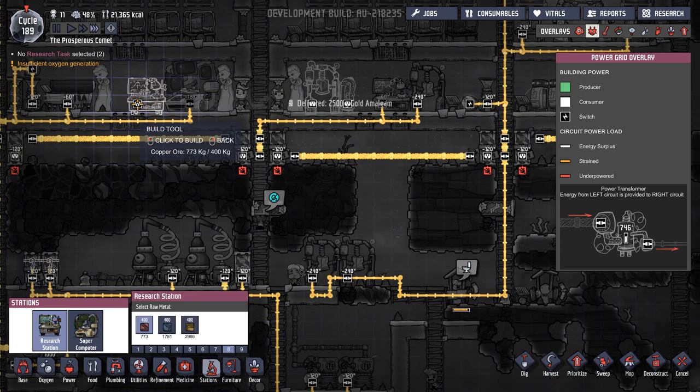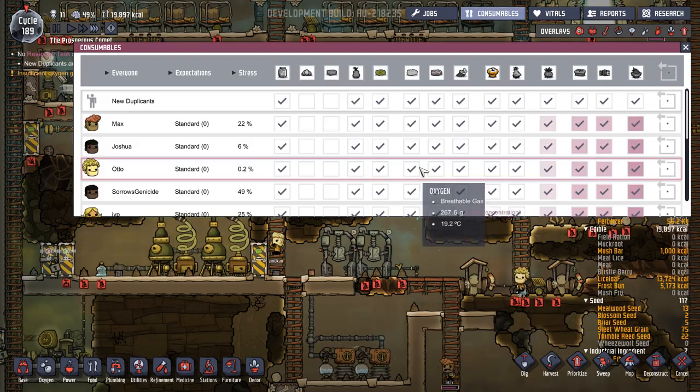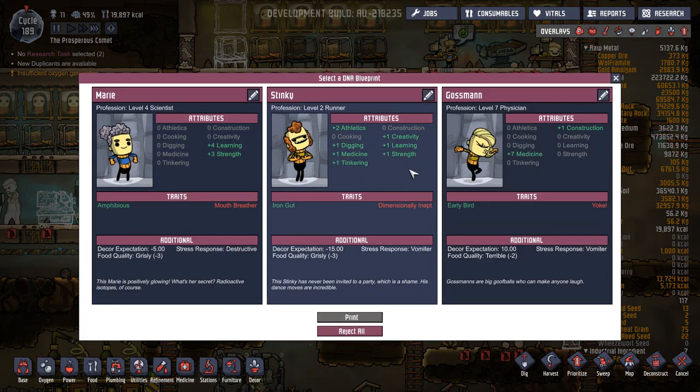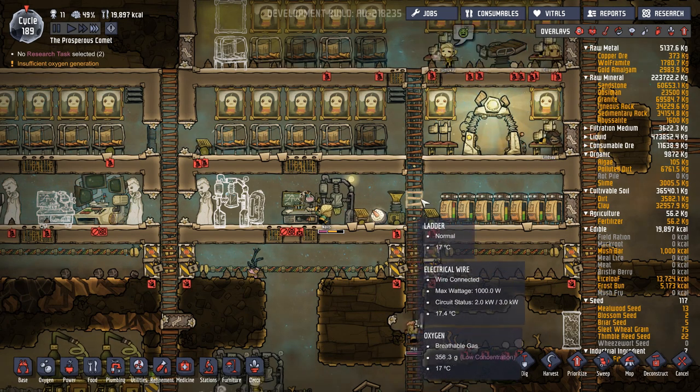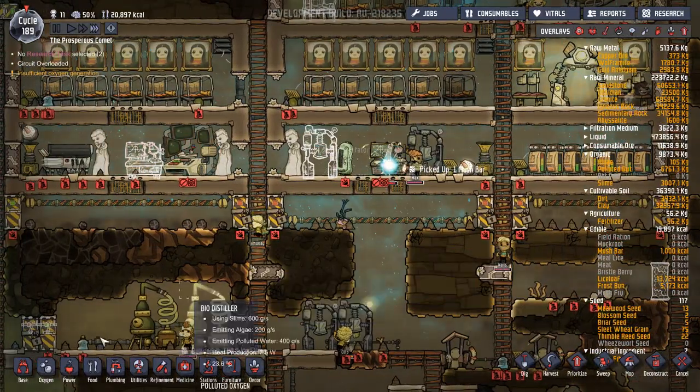That can go on a 9 to be deconstructed. Let's have a look - see who we've got. Learning, creative, learning, medicine. You'd be a good doctor but we don't have any medicine stuff yet, so no thank you.